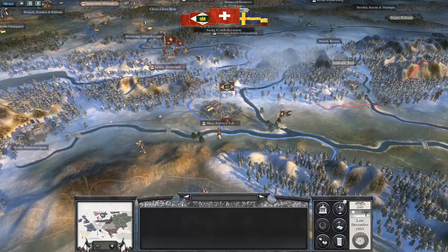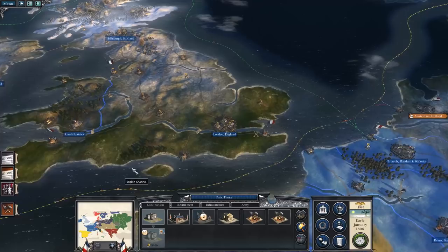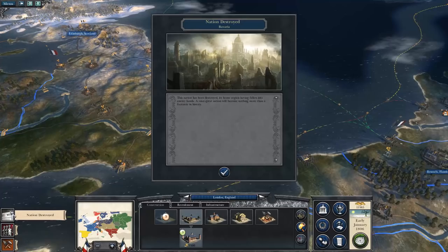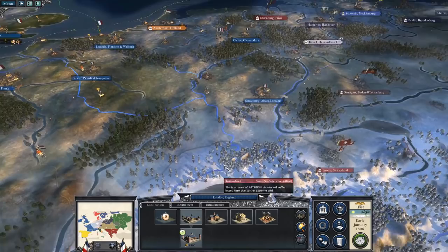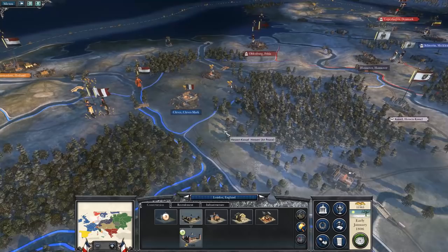I wish my army was there right now — I could take Venice. Bavaria was one of our allies. Oh well, saves me having to kill them later. Looks like Prussia got them. Prussia's on the warpath. Looking at Napoleon — he's almost at full strength. If I was to lead an all-out attack out here, I'm pretty confident I'd win.